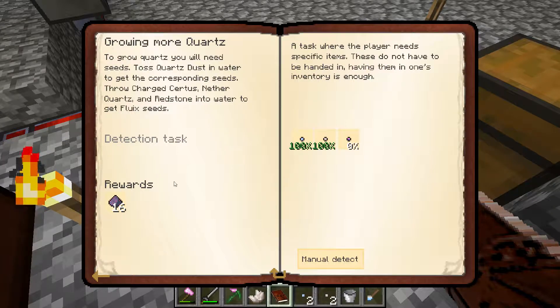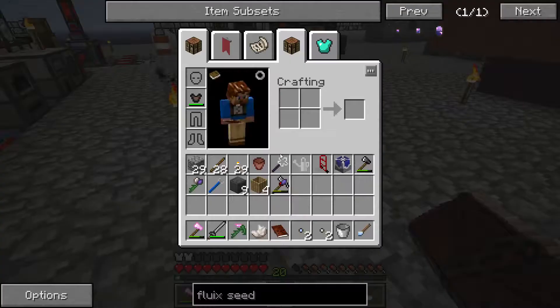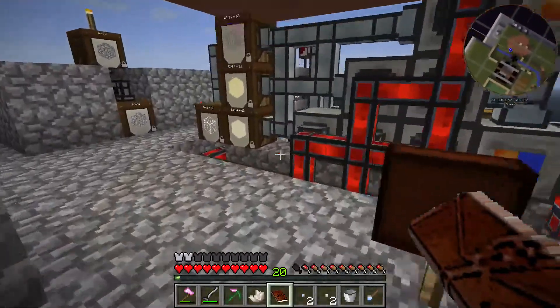Let's see what the quest book says. Charged certus, nether quartz, and redstone into water. I have no idea how to do that — I'm going to figure that out in a bit. First, let's see if we can plant this and get it to grow.